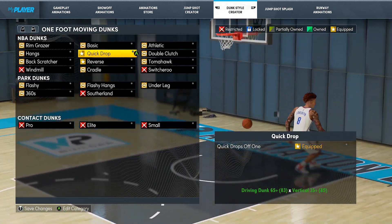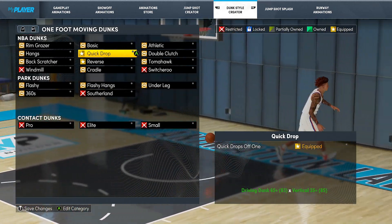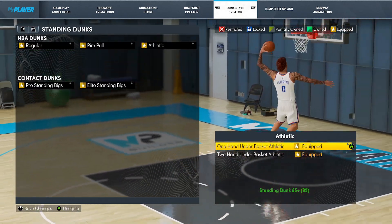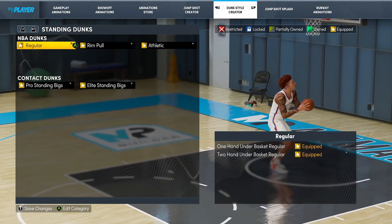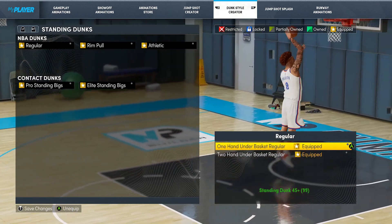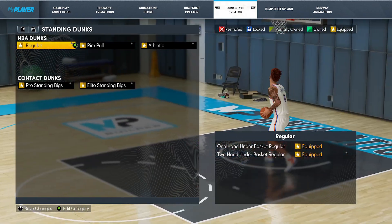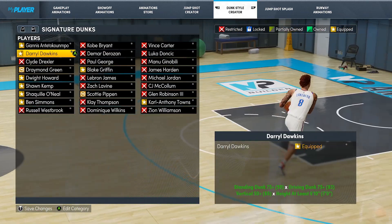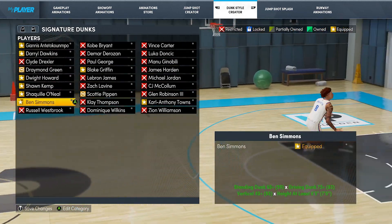Those are literally the most simple, comp, and fastest dunk animations you can get when it comes to driving dunks. These will pop off every single time whether you hold down on the stick for your meter or hold up to get quick drops. As long as you're not clouding it up with a bunch of different animations, that's good. All I did was put one hand underbasket regular and two hand underbasket regular — the fastest, no-nonsense animations you could put on. But after seeing the light with all these animations popping off, you definitely want to put as many on as possible at the big man spot.